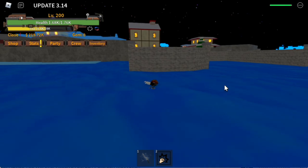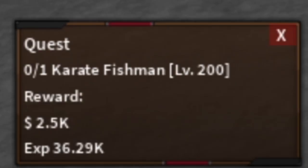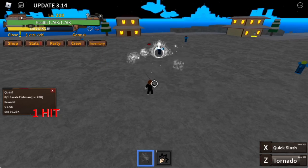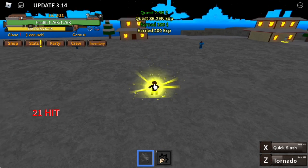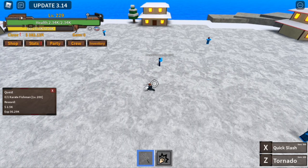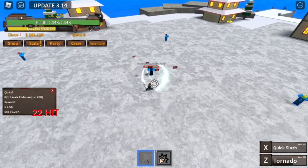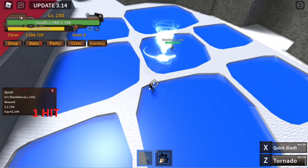After that, next island — the shark island. We're gonna start with the pirate fishman. Z skill, exit skill is the key. Our goal here is level 230. Let's reach this level first before we move on to our next target — the shark man, also at 230.